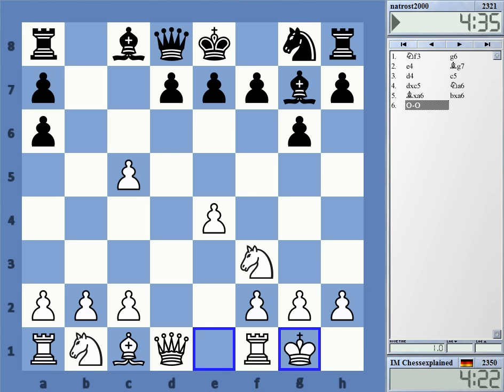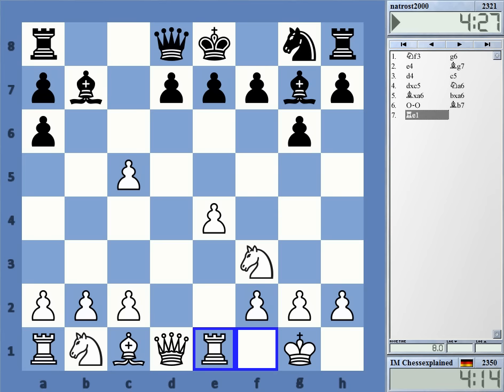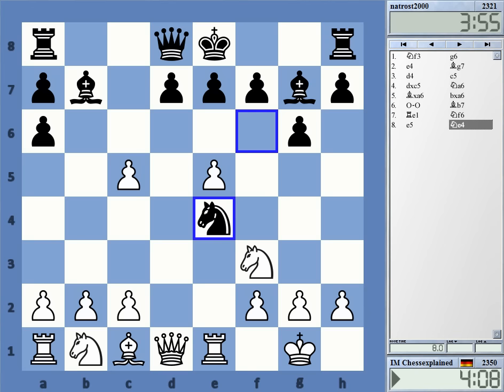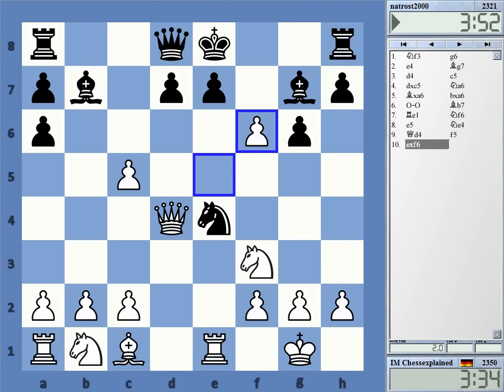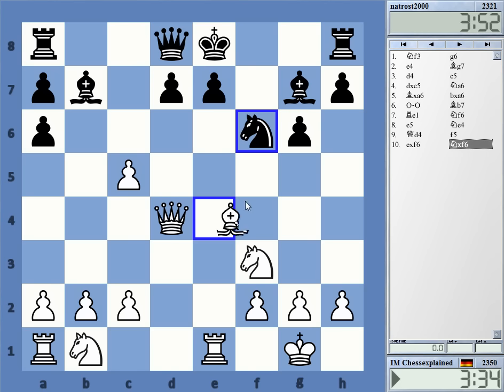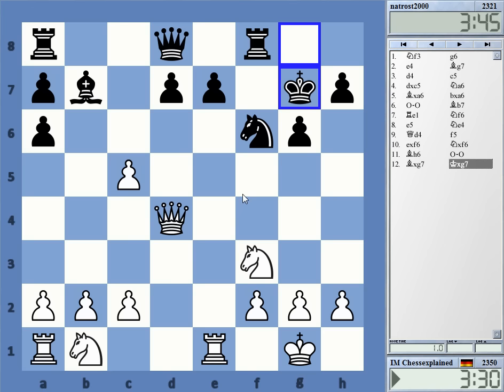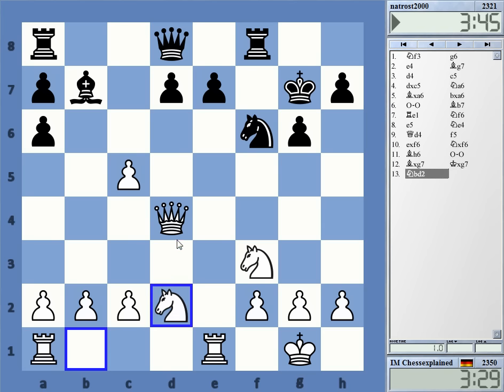Knight f6 looks very normal, and queen e4 — this has no squares, it just loses, I think. This is given by the computer, but bishop h6 is pretty powerful — that's a nice move. Something like this is an extra pawn and a huge pressure for white. Alternatively, if it takes, takes here — it's also far, far away from being ideal.